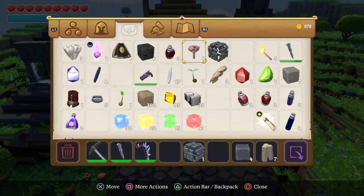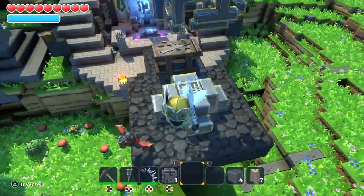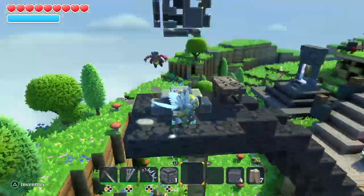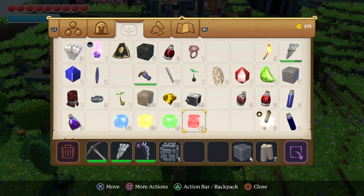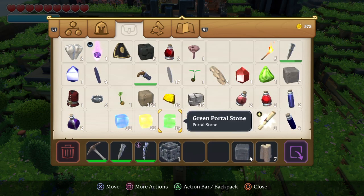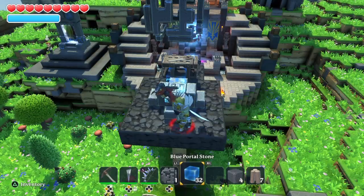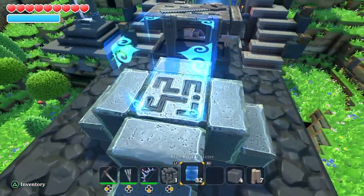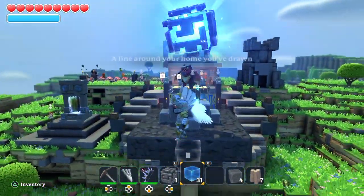We'll build that, pick it up, and toggle it. This block here is actually a portal block — it depends on the section of the map you're at. Wherever you find a green portal, you'll need a green portal block to complete the water protection. This one needs blue, so place it in there.